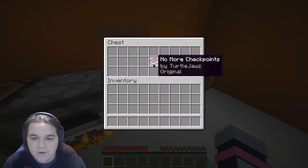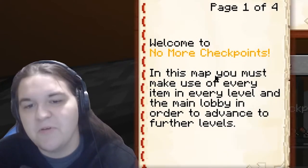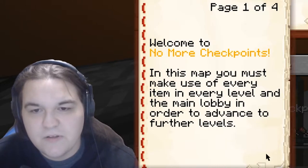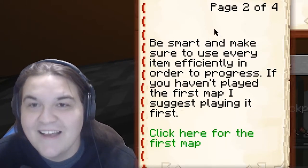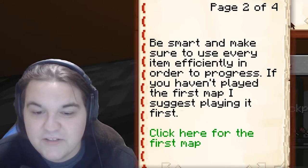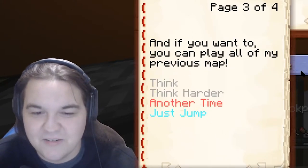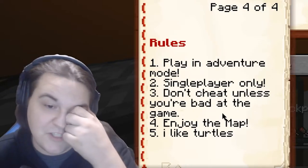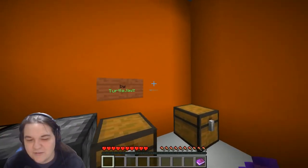Welcome to a map called 'No More Checkpoints' by Turtle Jaws. In this map, you must make use of every item in every level in the main lobby in order to advance further. Be smart. Make sure to use every item officially in order to progress. If you haven't played the first map I suggest playing it first. Play adventure mode, single-player only, don't cheat - though that rule's gonna be broken in like five minutes. Enjoy the map, and I like turtles.